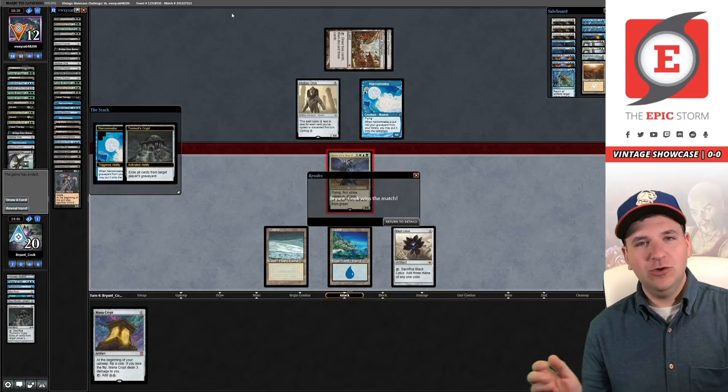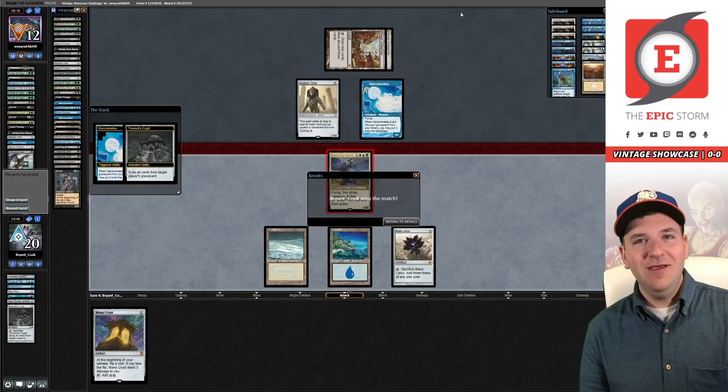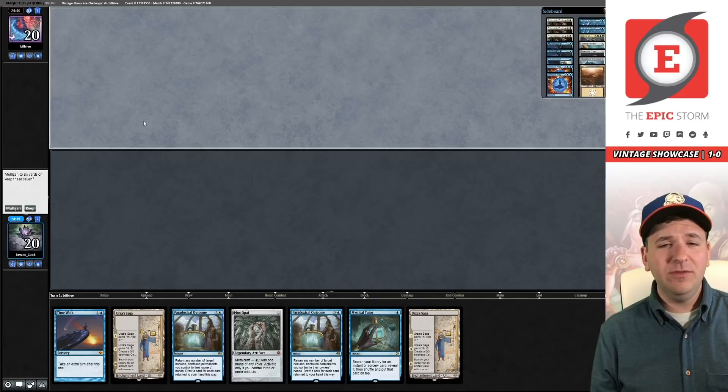We got so lucky this round — I'm not going to pretend this was skill, we just hit runner into runner two games in a row. Sorry opponent, you probably deserve better, but I'll take it. Good deck building — putting good cards in your deck, cards that don't have the word 'dredge' on them, apparently rewards you. See you in round number two.